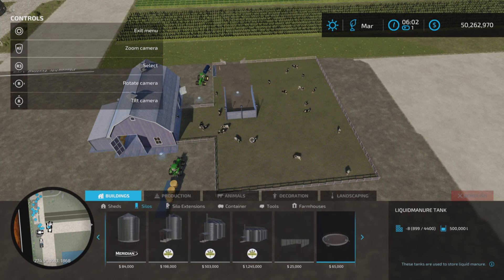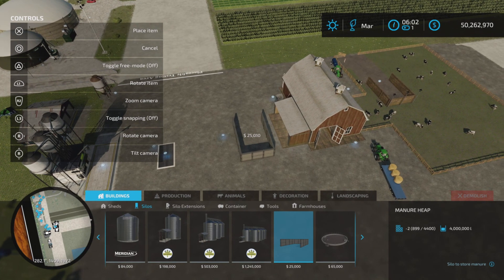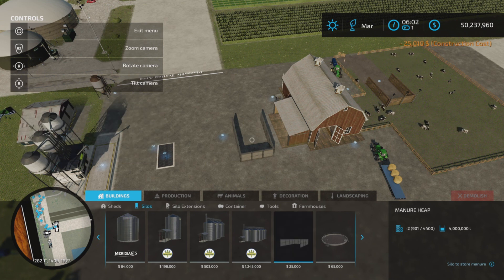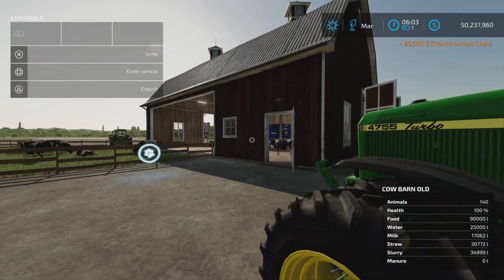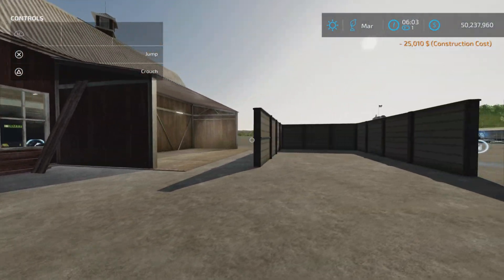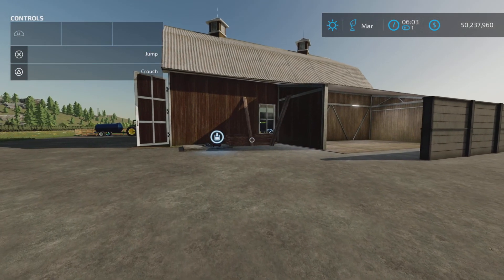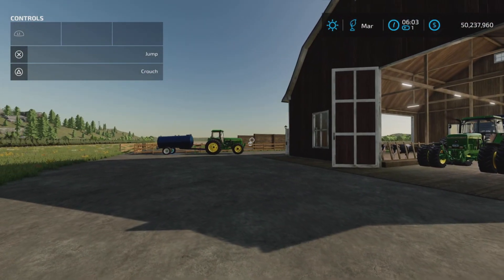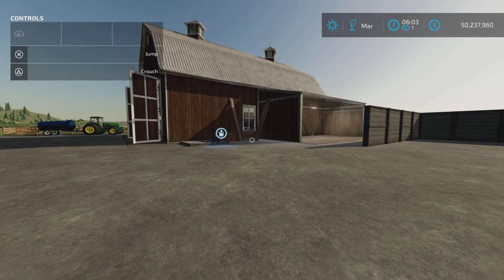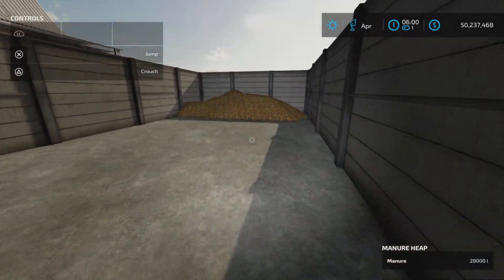If you still want to use this barn, we're going to try placing the base game manure silo right here — it won't interfere with anything. We'll run it another month and see if we can capture manure in there. Otherwise the built-in manure silo is going to need an update to work properly.